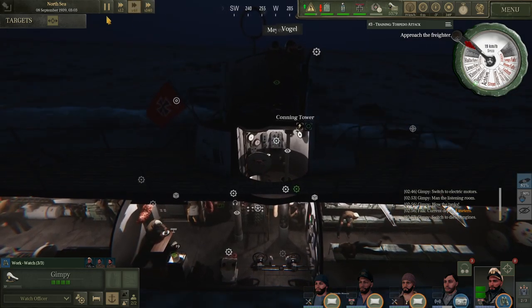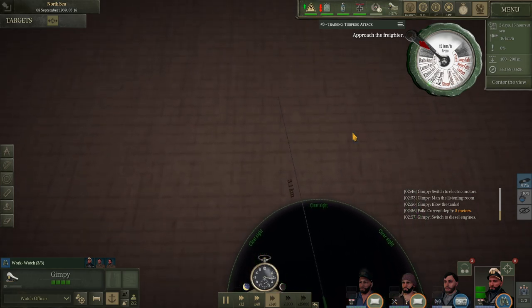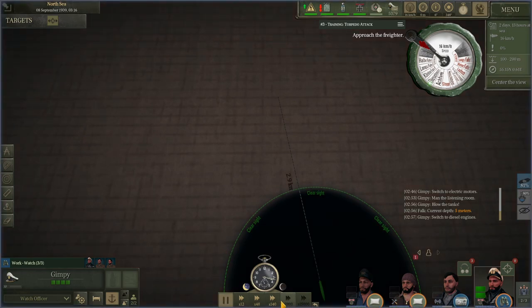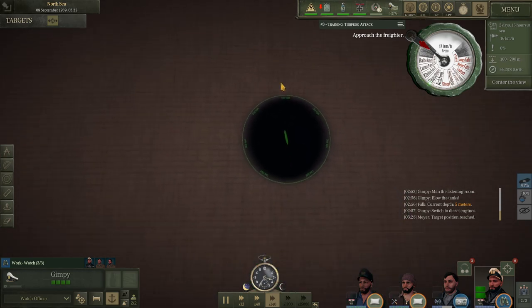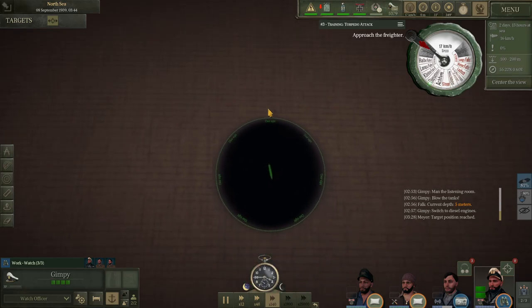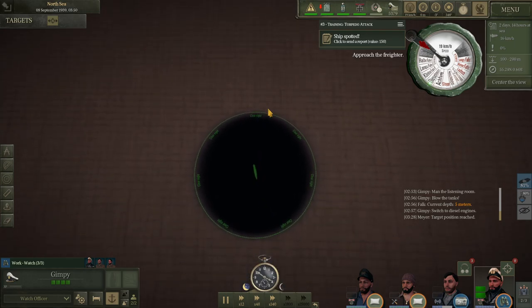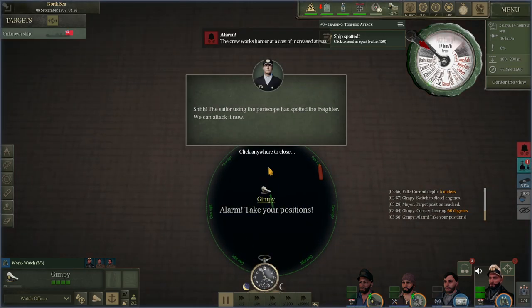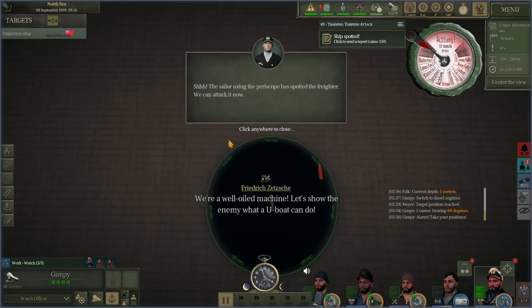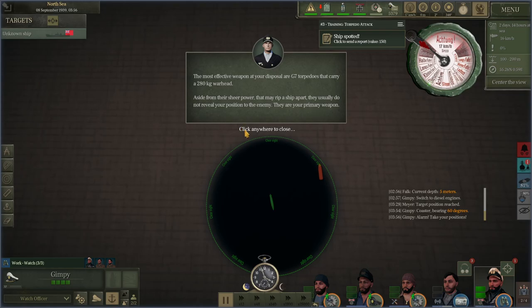It's 17 to 18 kilometers per hour. I don't know how it got by us. Target position reached. Let's say they're using the periscope — I spotted the freighter and we can attack it now, I hope. This effective weapon at your disposal is a G7 torpedo — aside from the sheer power, that stuff.